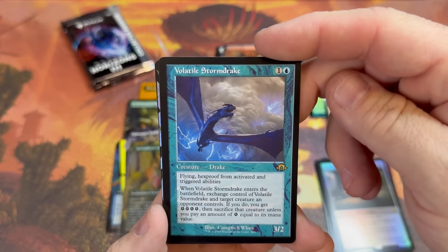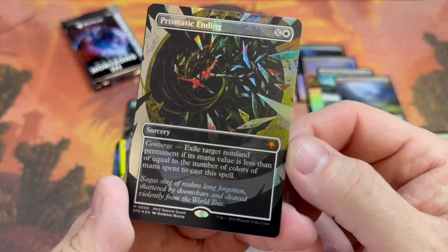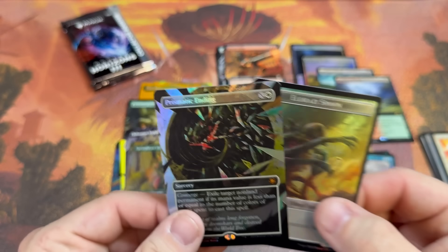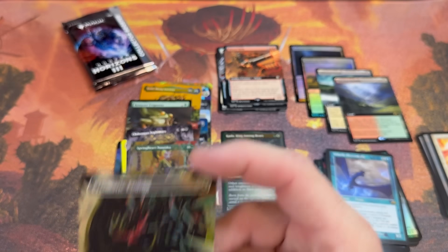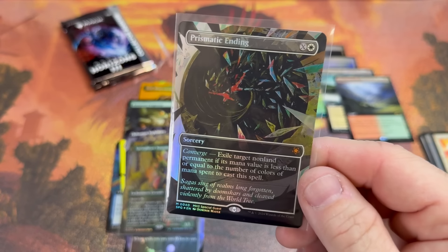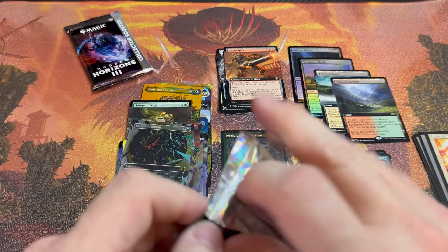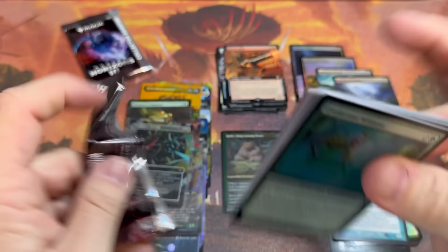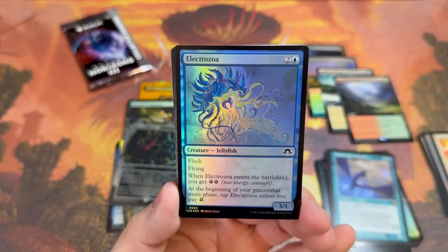Volatile Storm Drink, Prismatic Ending — Special Guest! What?! That's such a cool hit. This was an uncommon in Modern Horizons 2 but it was one of the most powerful cards. What a really neat surprise that is. Two more packs — A-Tool, I think you got a solid box here brother. Hopefully we can get some more beef because we definitely want more.